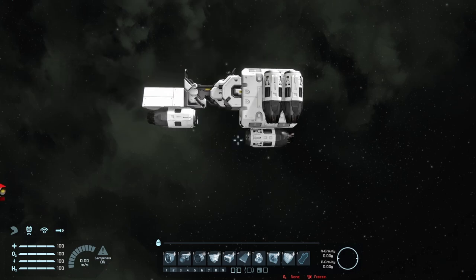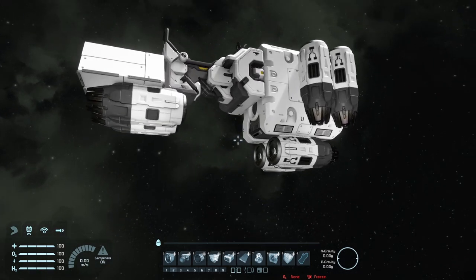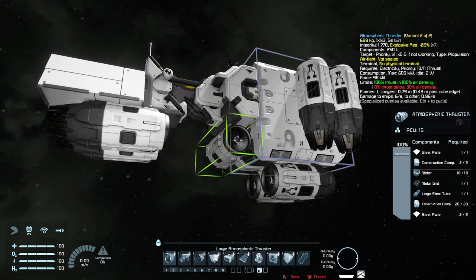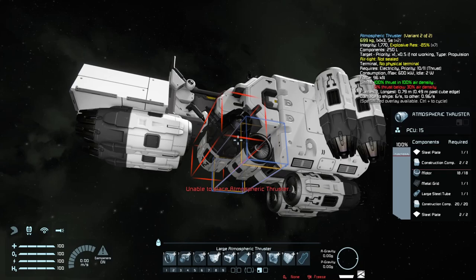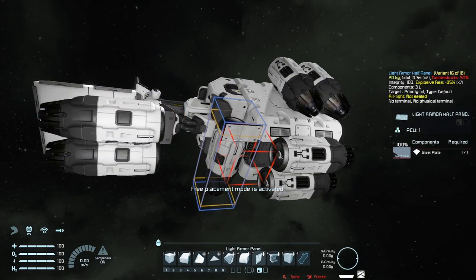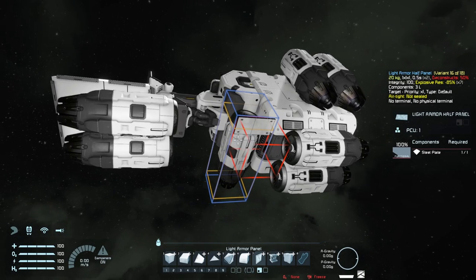I'm just going to put a few thrusters here in the middle, a few side thrusters. And then that's basically almost a working speeder bike already. I'm going to use some panels, I think. Yeah, that should work.